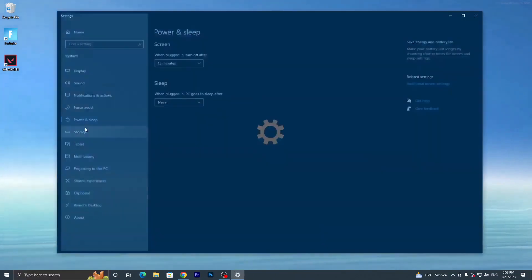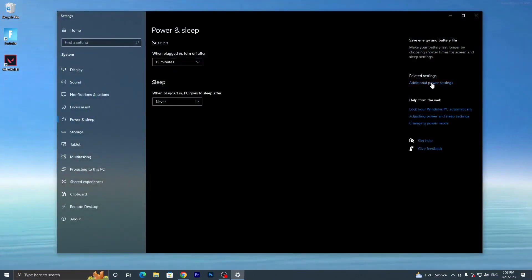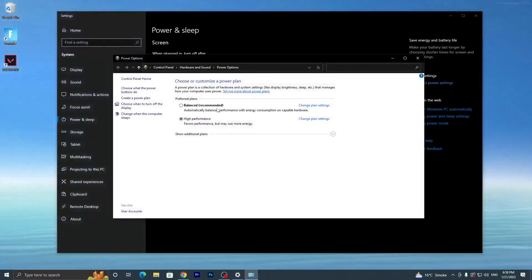Now go to Windows Search and search for 'Power and Sleep Settings'. Go to the additional power settings and make sure to adjust your power plan to High Performance. If you have BitSum High Performance available, go with that plan.